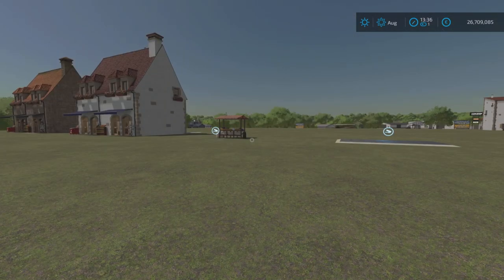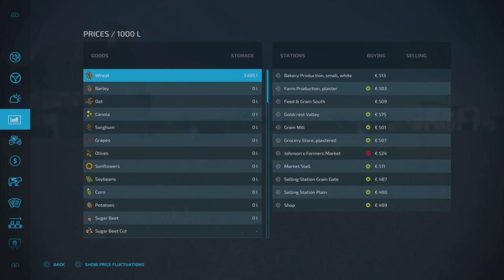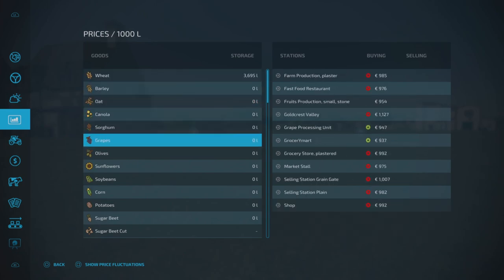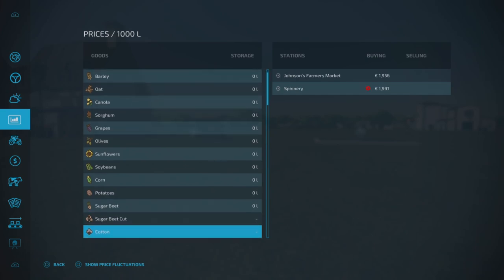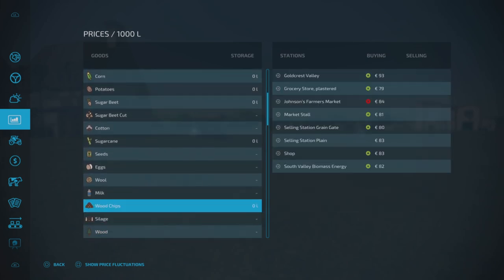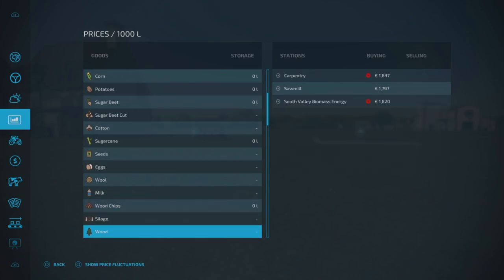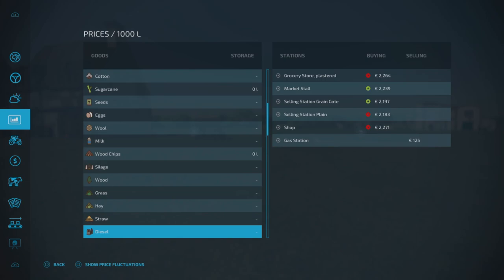In terms of being able to sell things there, if we go into the prices menu, it doesn't take everything but it will take pretty much all your standard crops. It doesn't take sugar beet, cotton, sugar cane, eggs, wool, wood chips, silage, wood, grass, hay, or straw. But you can sell random things like diesel there, and all the production pallets as well.